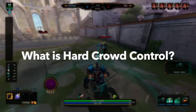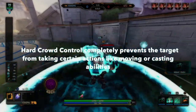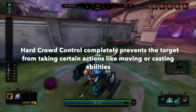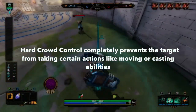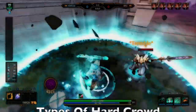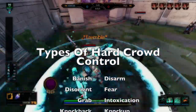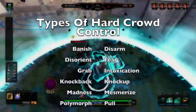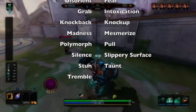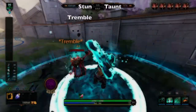So what is hard CC? Hard CC is anything that prevents you as a player from moving, attacking, casting abilities, anything of that nature. It's different from soft CC, which will be a different video. But if you've ever wondered what the types of hard CC are and what each of them do, that's what we're going to be going over today. So if you're a beginner, this is going to be perfect for you — to answer that age-old question: what the hell did I just get hit with?